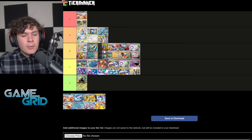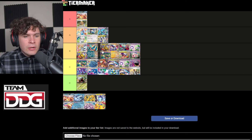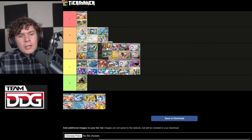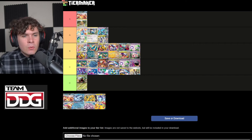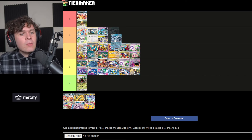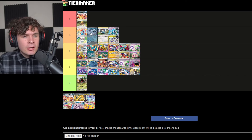Lost Box Giratina is still a decent deck. Yes, you lose Path, but Star Requiem plus hand disruption, Lost Impact, and the Lost Zone engine are still very, very good. You're a little bit better into turbo Miraidon decks as well. I think this deck is still solid. Just losing Path doesn't drop it from a top three or four deck all the way down to Tier C or D — that's unreasonable. Lost Box Giratina is a solid Tier B deck.